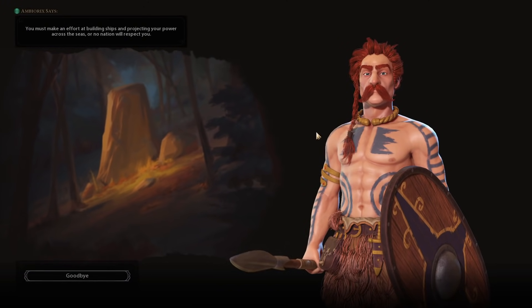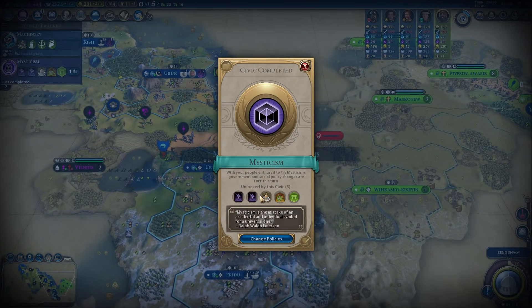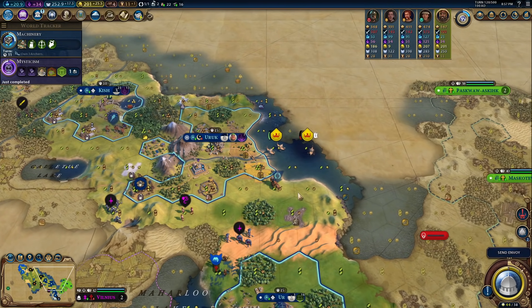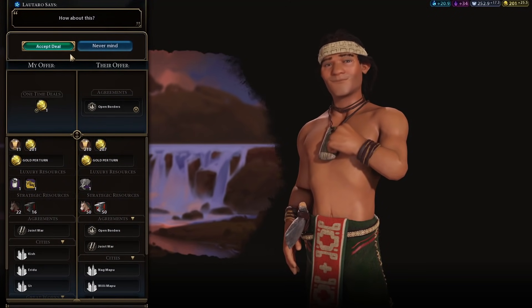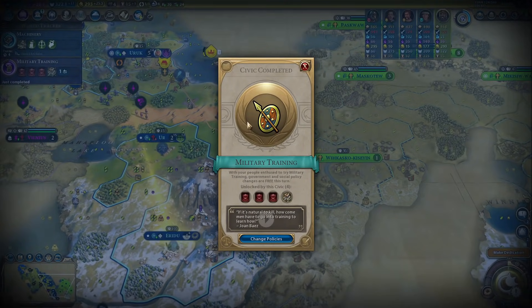I forgot to get some open borders. We could definitely go for a culture win. I don't like how Norway has their Longships right on our border — but if they just have Longships, they're not going to do anything. We should make sure we get open borders with everybody. In the Renaissance era we are in a golden age. We're coming back.